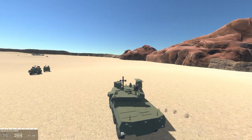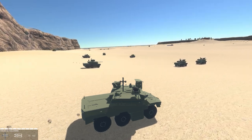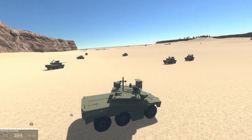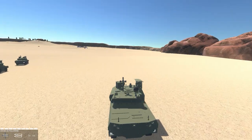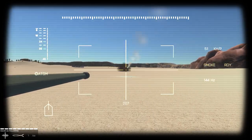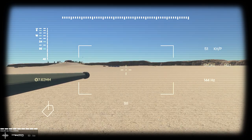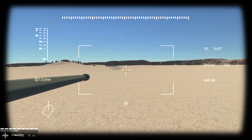On the map Tank Pit, we're in our EBRC Jaguar — we have seven of them at the very least, including us. On the right we have a 40 millimeter gun, an ATGM — anti-tank guided missile — and a 7.62 millimeter machine gun. That is our armament for this vehicle.